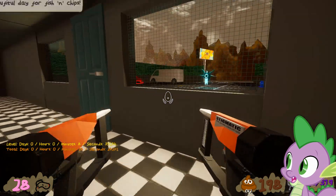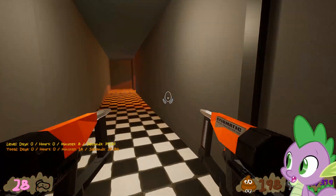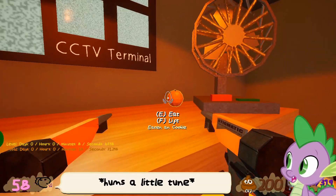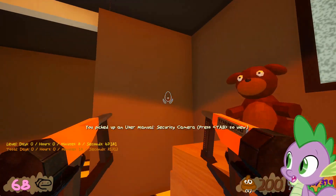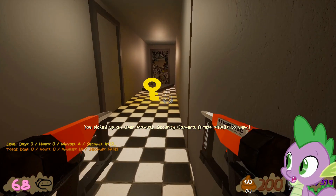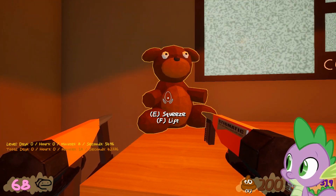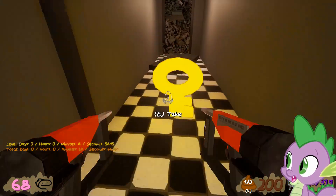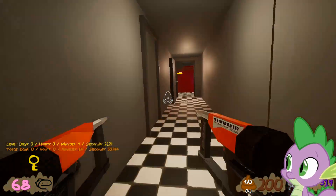Let me enter Freddy Fazbear's Pizzeria. Turn off the music, because nobody needs to hear that. In the staff-only area in the back there are some cookies and an orange. You can turn the fan off, say hello, and pick up the user manual for the security cameras. Apparently if you squeeze the teddy bear, it actually makes the FNAF jump scare sound. Okay, that's fun.